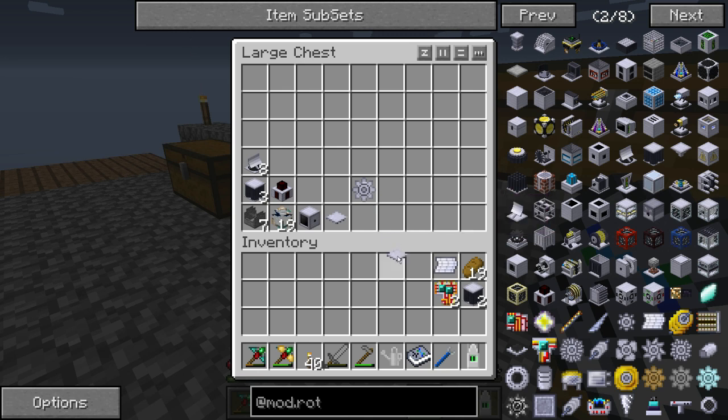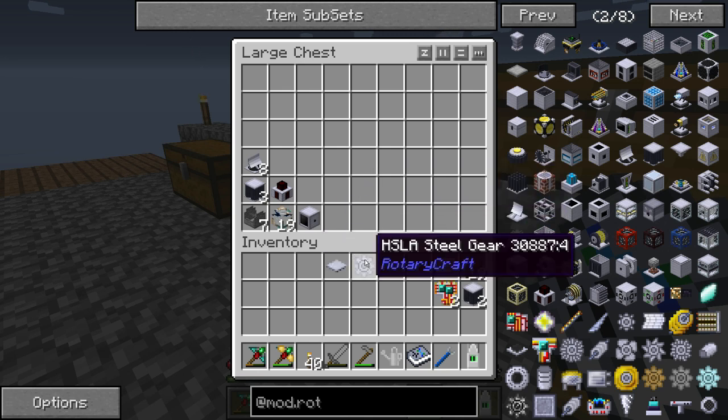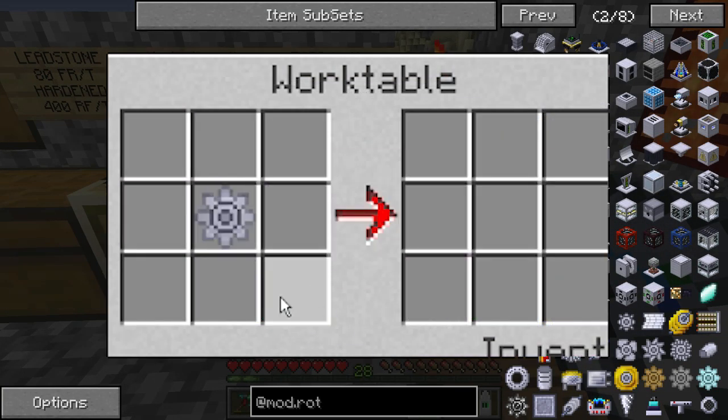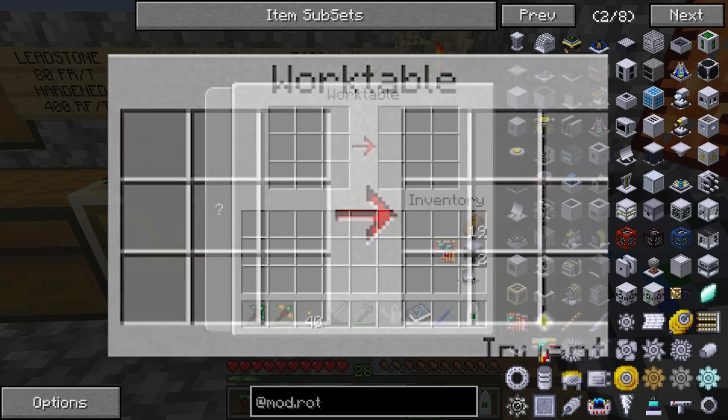Next you're gonna need two base panels and an HSL steel gear. The steel gear goes in the center, base panels go in the bottom corners, the control circuit goes in the bottom, and the mirror goes at the top. And you get the solar mirror.